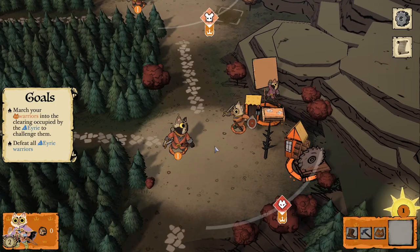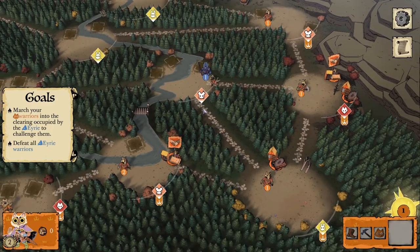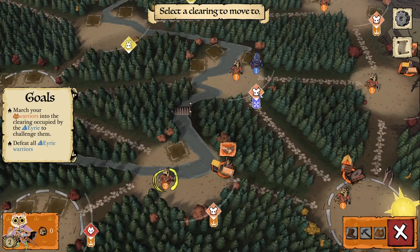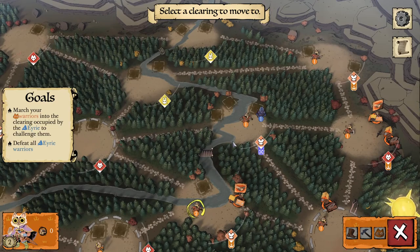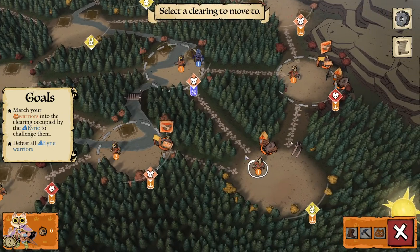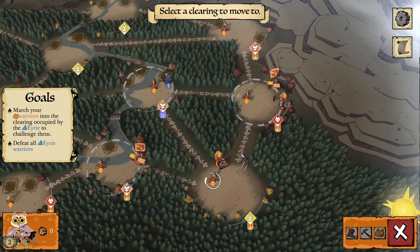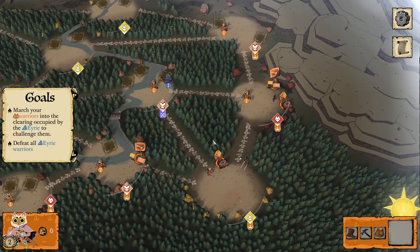Let's recruit and then move. I'm going to send people here. March your warriors into the clearing occupied by the Eerie to challenge them — defeat all Eerie warriors. I can move from here to there, but these two clearings are not connected, so I can't move between them. Let's go.